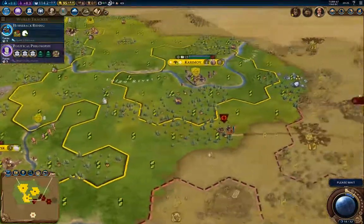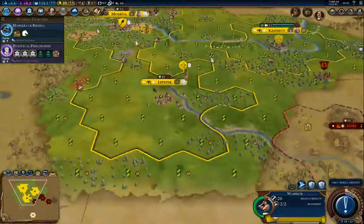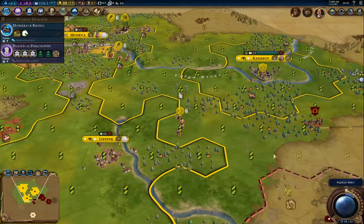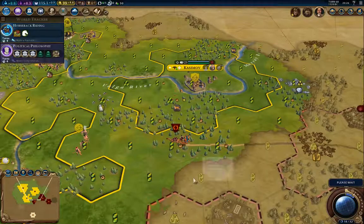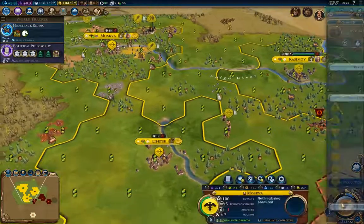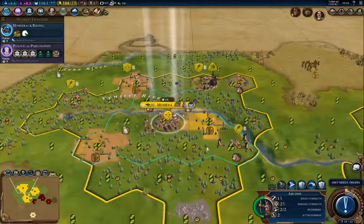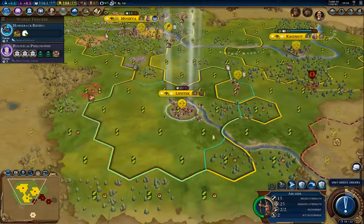He's sending a trade delegation thingy. I'm going to send you down here, and you over here. Where is he going? Moskva. We have in Moskva an archer. I think we will build the walls because it's a frontier city, and I'll bring the archer up here.